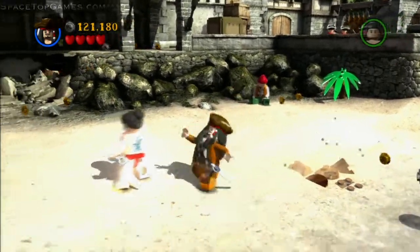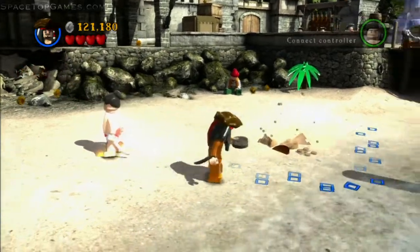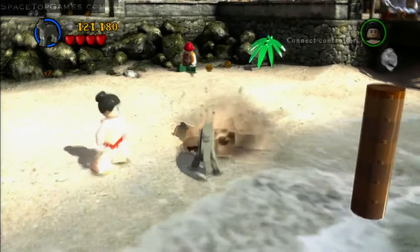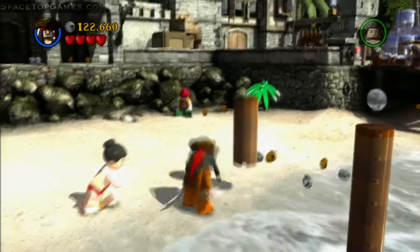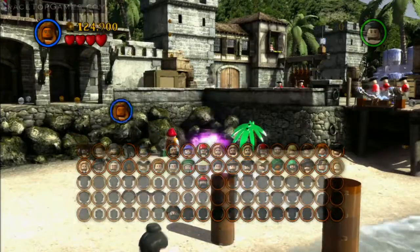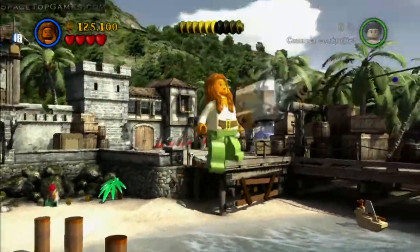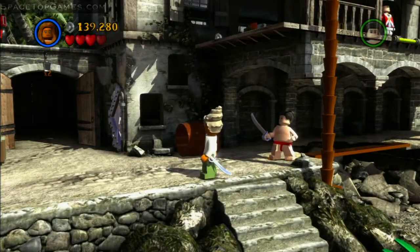When you find the post, dig it up. My controller wasn't cooperating — it wouldn't let me open the character selection screen, which you access by holding Y on Xbox or triangle on PlayStation 3. Build the post, and if you're in single player you'd have to jump from each individual post to reach the minikit, but since we're in free play, just switch to the girl and super jump from the last one to get the fifth minikit.